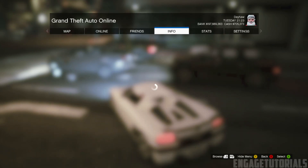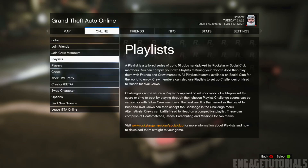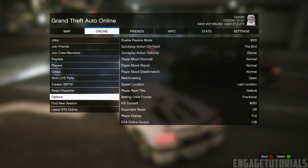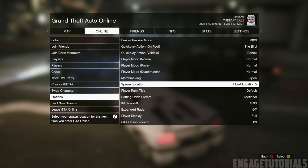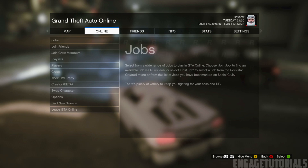First thing you want to do is grab a personal vehicle that you want to duplicate, and then set your spawn location to last location. It's under the online tab, under options, and you'll see it right there — spawn location. Go ahead and set that to last location so you can save yourself some time.